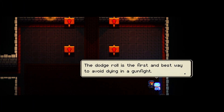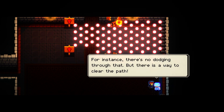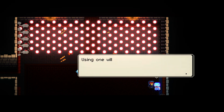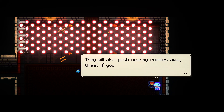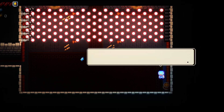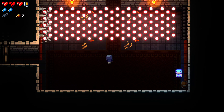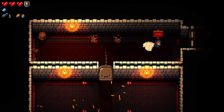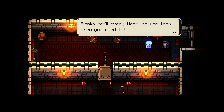The dodge roll is the first and best way to avoid dying in a gunfight. Sometimes the number of bullets can be overwhelming — there is no dodging through that, but there is a way to clear the path. These are called blanks. Using one will delete all enemy projectiles in a room and stop enemies from shooting for a short period. These are kind of like a panic button or get out of jail free card that you can use in tricky moments to get some breathing room. I will definitely not use them optimally, so prepare yourself for that.